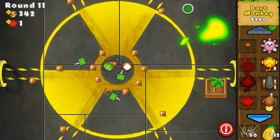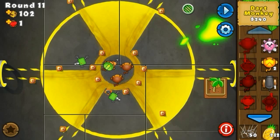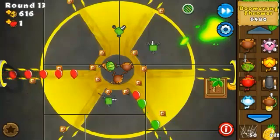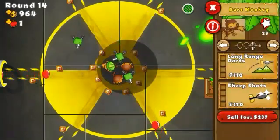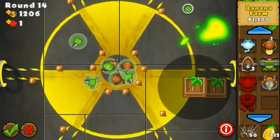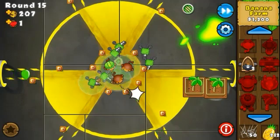I'm gonna get two dark monkeys — one here and one here — placing them as close as I can to the nearest path. The center is still free so I can get a tower there. With these two dark monkeys I should definitely be popping every balloon until I can get another farm. Their range covers all the different paths.